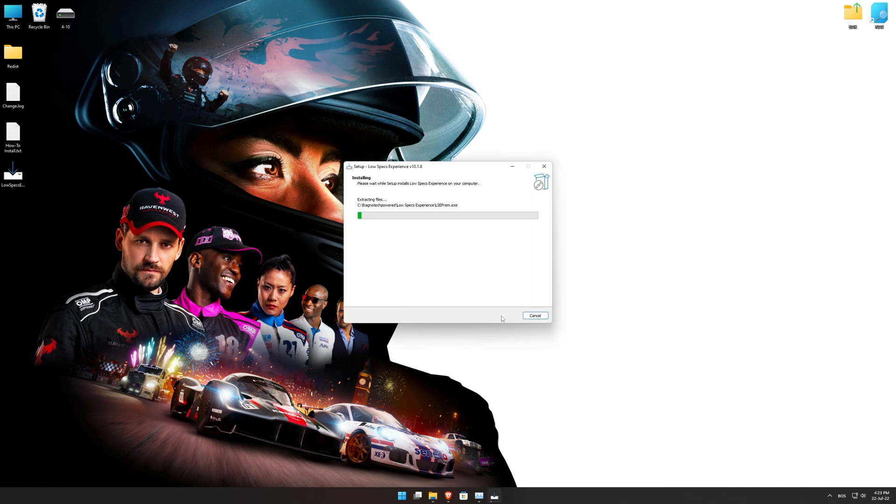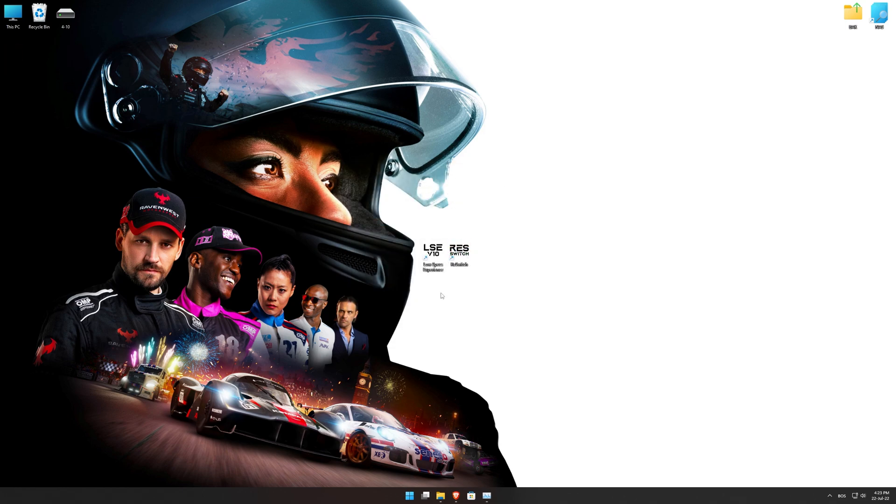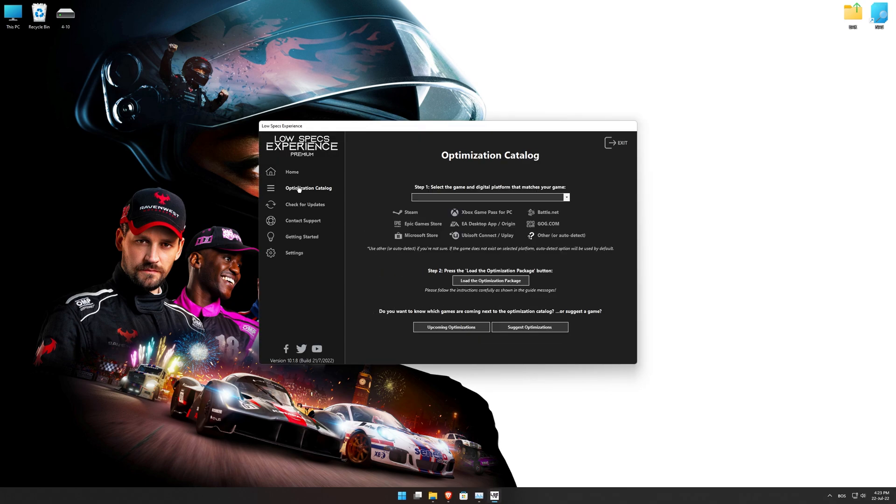First of all, start the installation process for the Low Specs Experience. Once it's done, start it from the newly created Desktop shortcut, and select the optimization catalog. From the top of the menu, select the applicable digital platform, and then select Grid Legends from the drop-down menu. Once that is done, press load the optimization package.